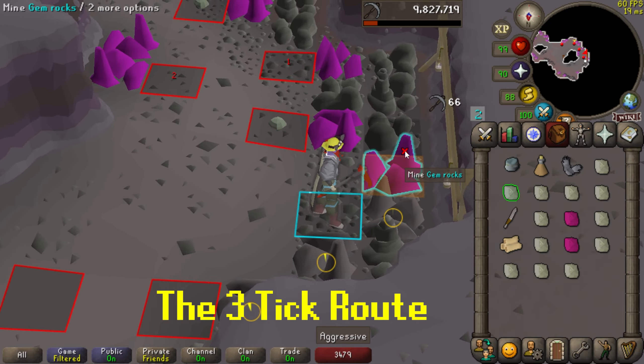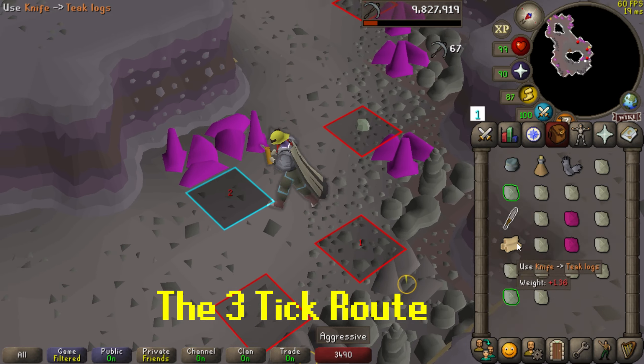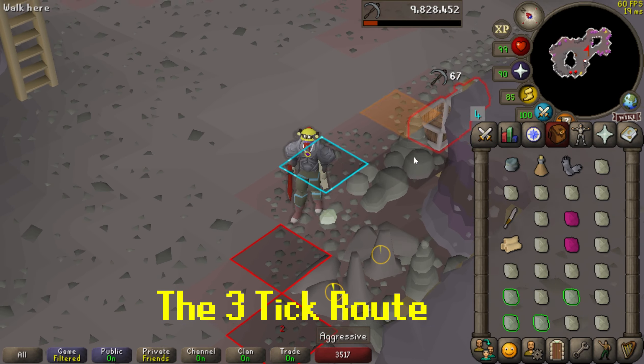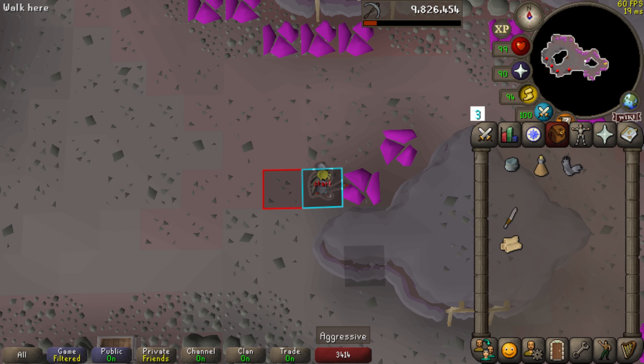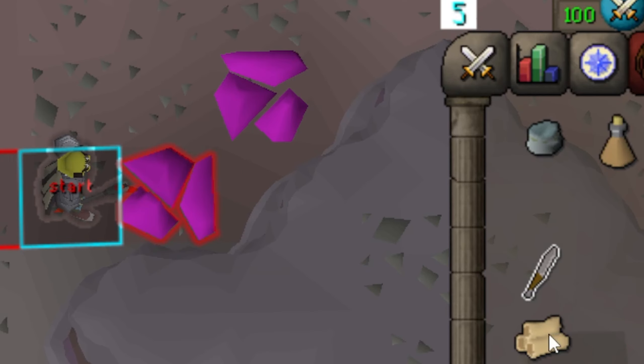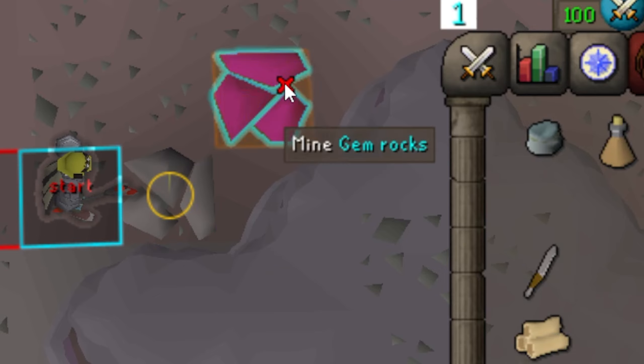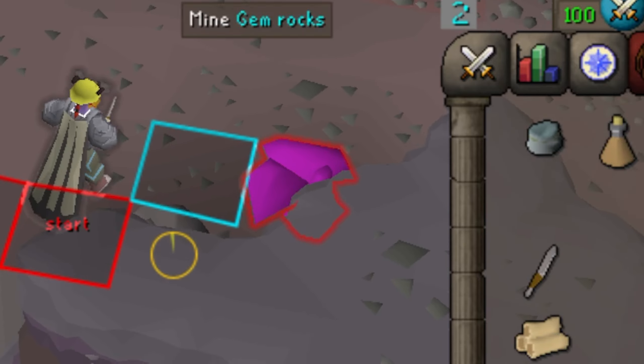Now let's show exactly how to do this. I've marked some critical tiles that you can grab in the description, although quickly you won't need them. If you're mining regularly, I recommend sticking around this loop. If you're not 3-ticking, you have much more freedom since the rocks will respawn by the time you get around to the bank anyway. Just deposit all your gems every time you complete a loop and start back over. That's really it if you're not tick manipulating.